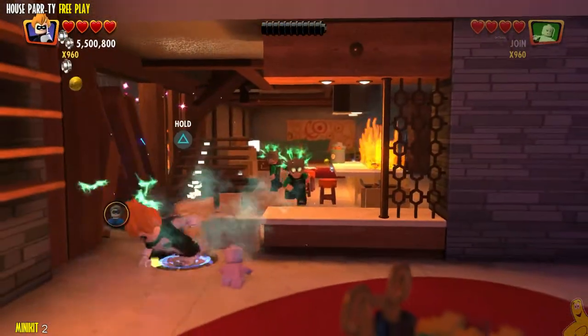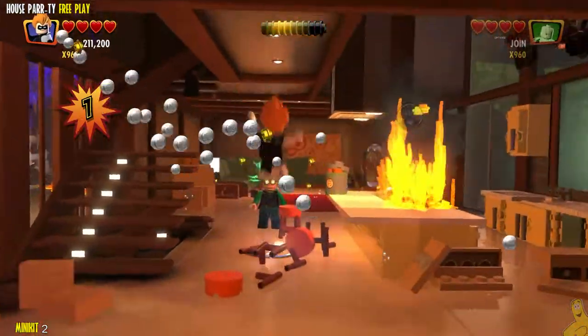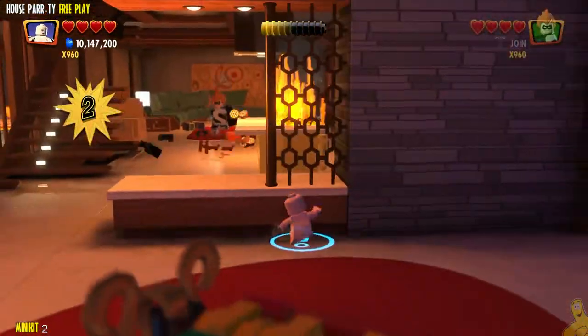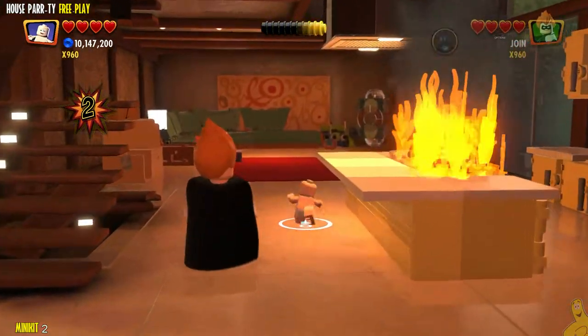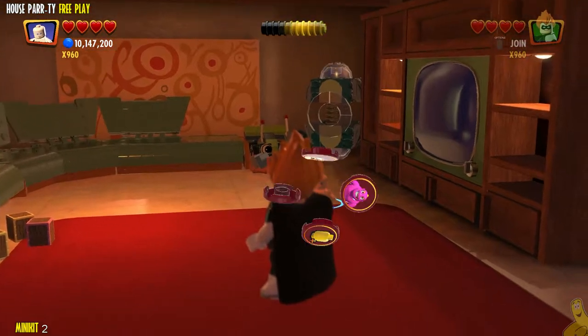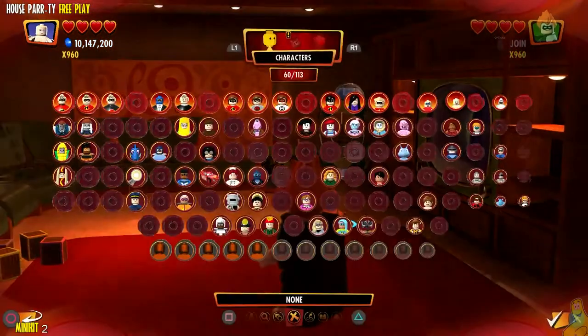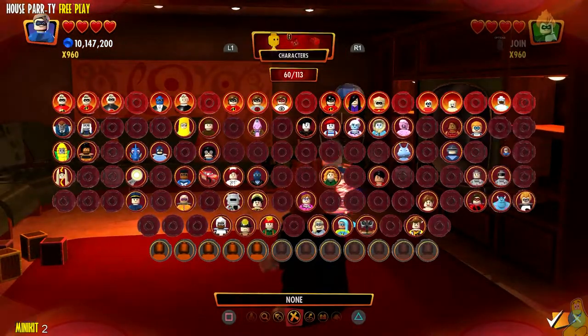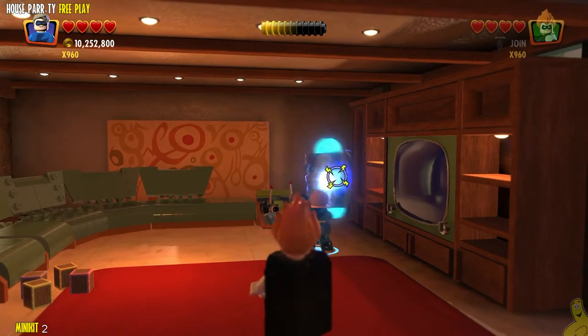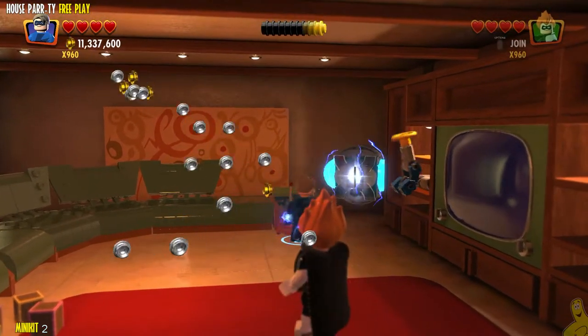Go ahead and fly up there and swoop it up. I highly recommend Syndrome for that one, as you can climb up that ladder you created, but it's just easier to fly up. In the kitchen, you're going to go past a burning mess there, and all the way in the back right corner of the living room, we're going to need a character with the electricity ability — somebody like Helectrix — to go ahead and pump up this terminal in the back, which is going to activate a little minigame here.